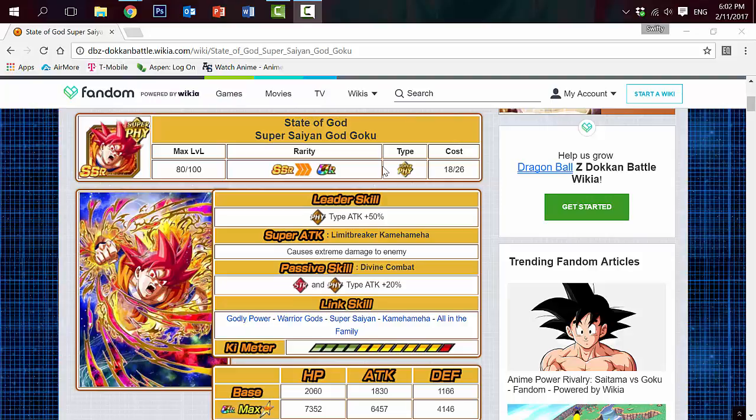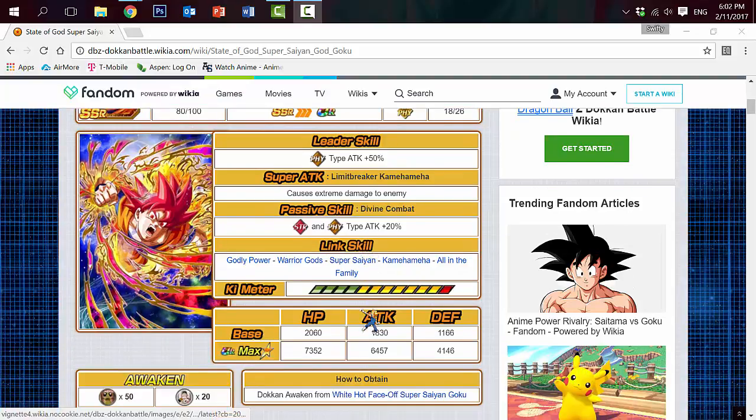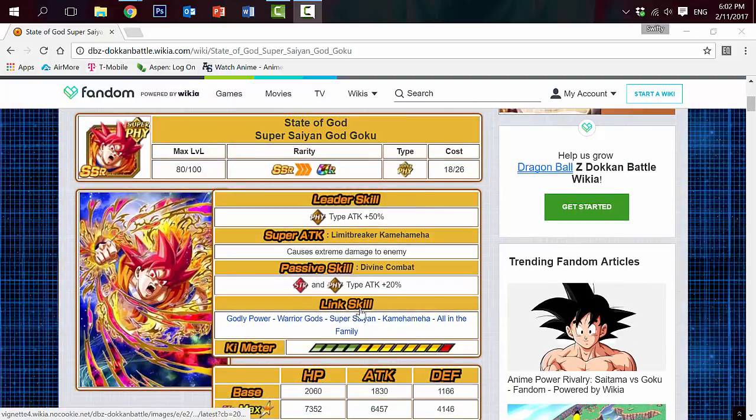It's an old card that Dokkan Awakened, so it doesn't really have the new Super Attacks like the newest characters have. His passive skill is called Divine Combat — Strength and Physical Type Attack plus 20%. It's pretty good on a Strength or Physical Mono team, but not very reliable. His link skills are Godly Power, Warrior Gods, Super Saiyan, Command Mayhem, and All in the Family. He doesn't really have good links, and his ki meter goes to 4, but his links are the real thing that sets him back.